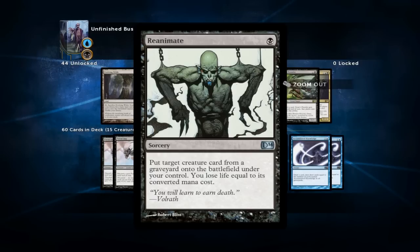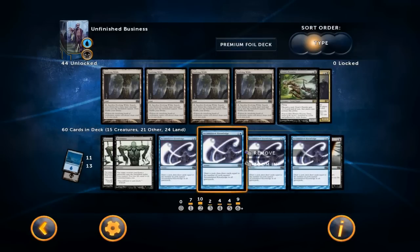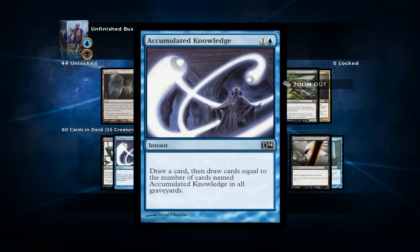You can also reanimate your opponent's creatures should that come up. Next on our list is Accumulated Knowledge. It serves the purpose of drawing us into the missing pieces that we need, and it also synergizes nicely with all the discard that's going on, because you'll end up with more than one Accumulated Knowledge in your graveyard so you can start drawing multiple cards for just one blue mana.